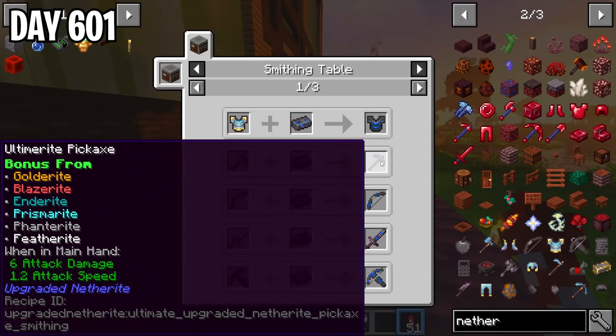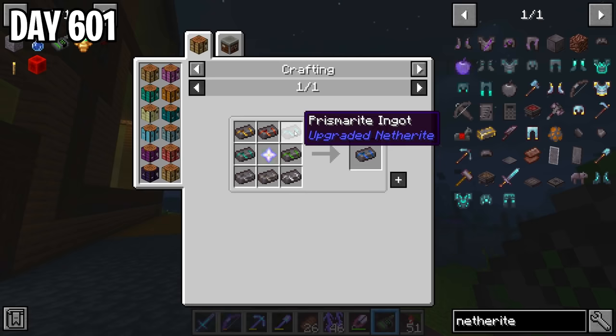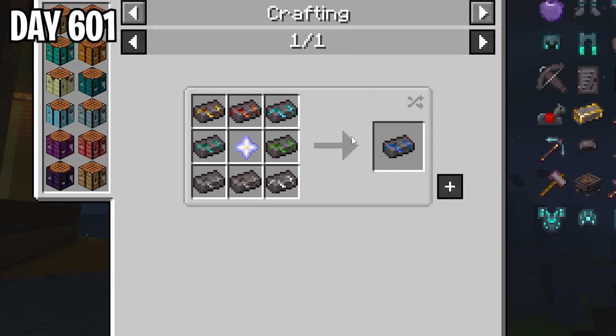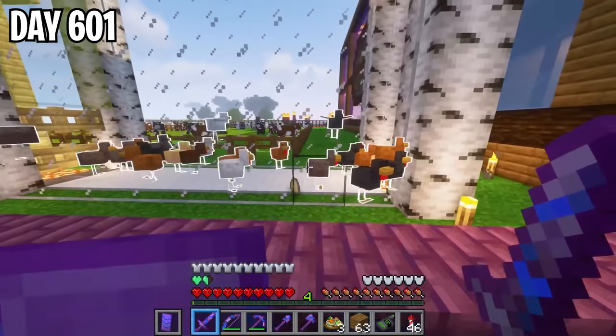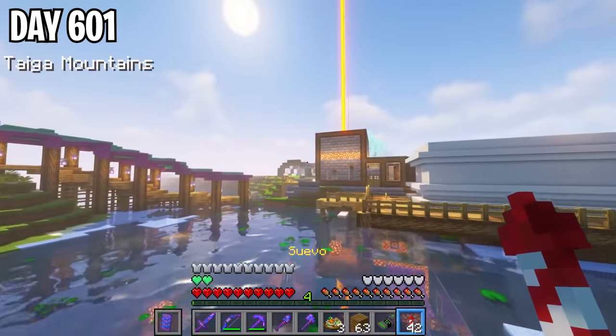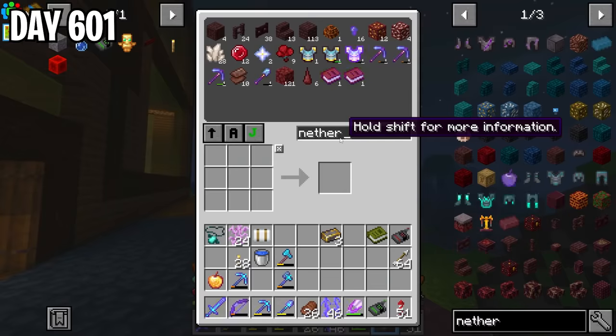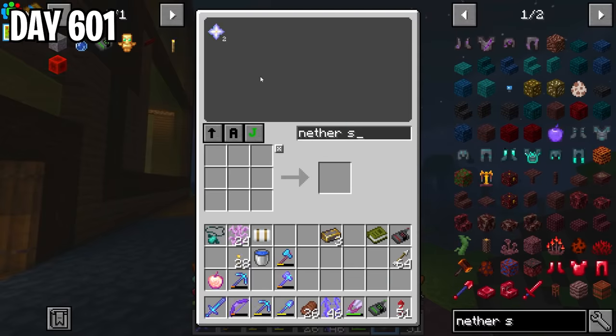Ultimerite doesn't have the best armor protection, but what it does have is a bonus from every other special netherite ingot type in the mod pack, meaning it gives you features like wall climbing, double jump, water and lava walking, and more crazy things. To start, I already had three netherite ingots, 10 netherite scrap, and some netherite gear, which would make things easier. Still, I would need to get about 250 pieces of ancient debris, which is just about four stacks of this stuff.